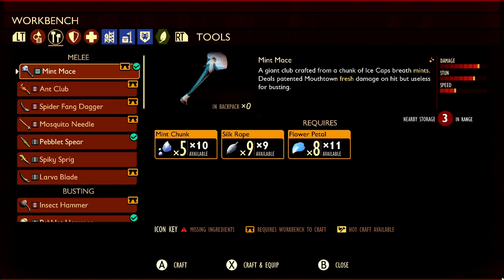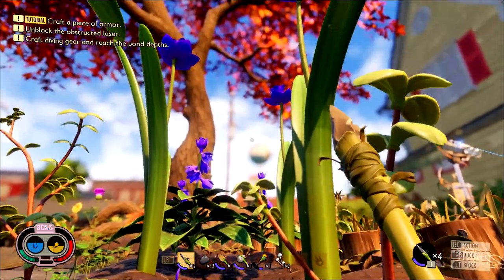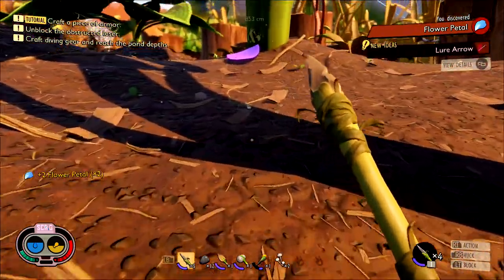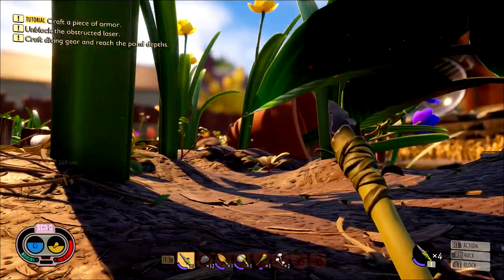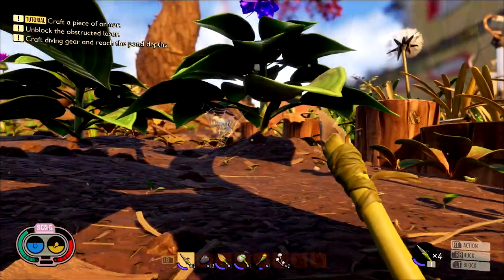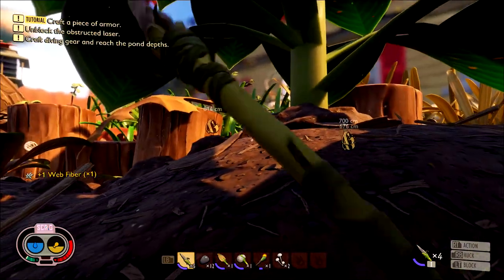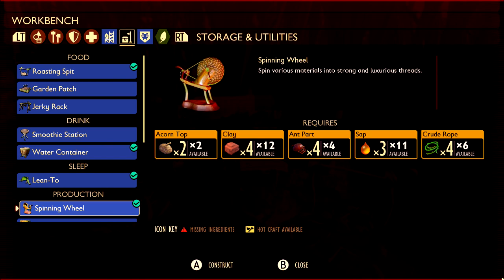For the rest of the Mint Mace ingredients, you are going to need silk rope and flower petals. The base materials for both can be found in the same area — head to the strip of land connecting the original map to the North Pond. There should be a ton of blue flowers here with flower petals on the floor in violet and yellow. Pick up as many as you can. If there are none on the floor, use a bow and arrow to shoot the flower buds to drop them. While you're here, you'll also notice spider webs — break them and grab the web fibers, which are the key ingredient for making silk rope. You can also get web fibers by killing orb weaver spiders, which are plentiful here.